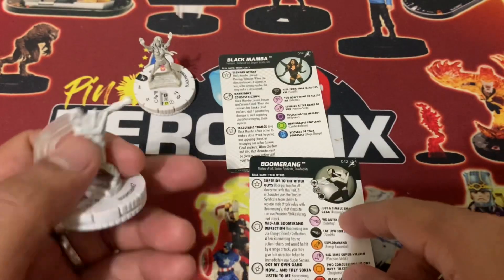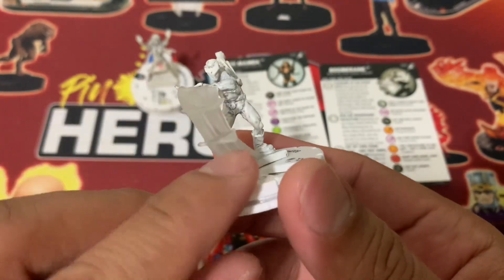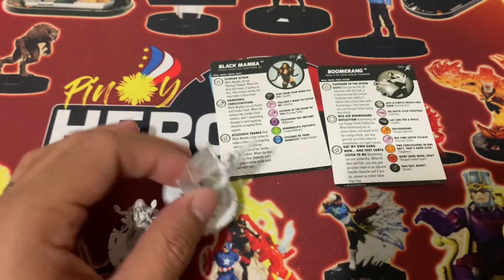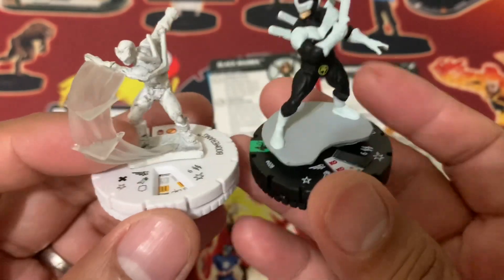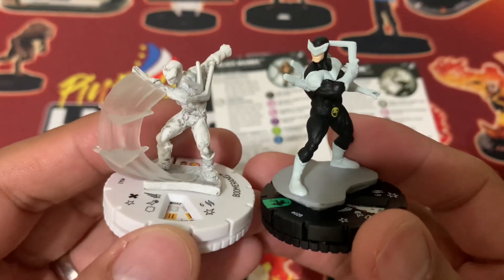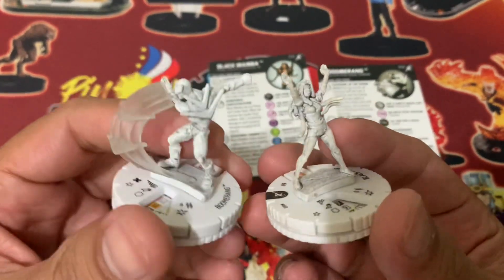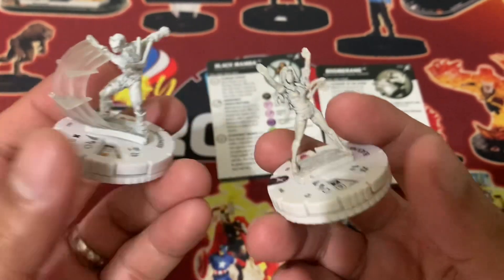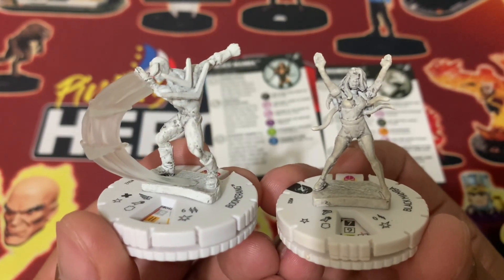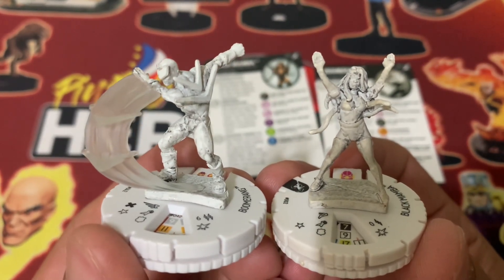So it's an all-white figure — base and the figure itself. Even the effect is white, so literally white figures. If you are familiar with Heroclix, of course you know that the Oreo dial is usually black, and then the figure is pre-painted. WizKids did this in other sets as well — I think Joker's Wild also has sketch variants. I'm actually not so fond of this because I prefer the figure pre-painted, primarily because I don't have miniature painting skills.